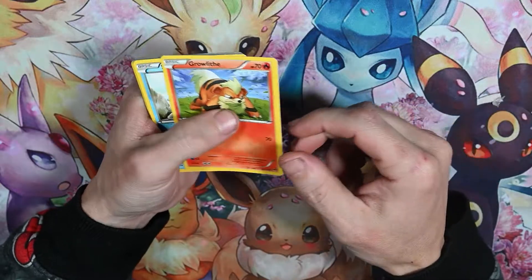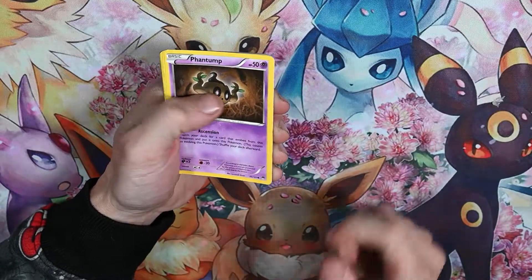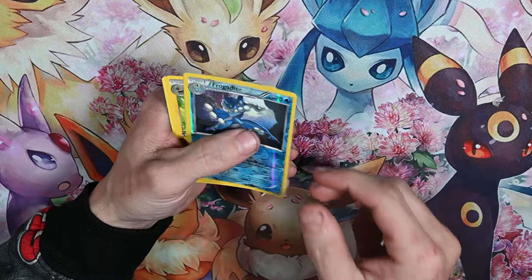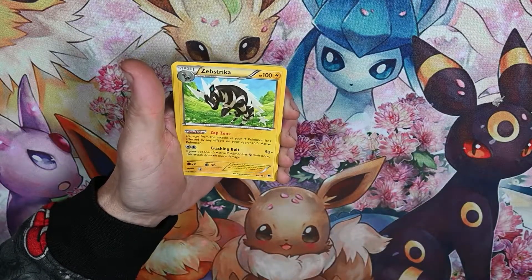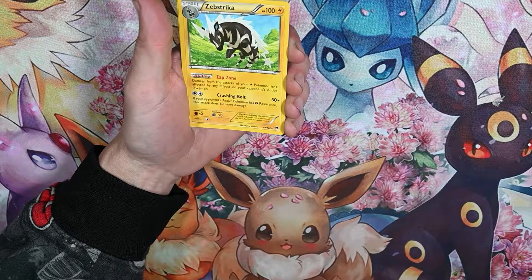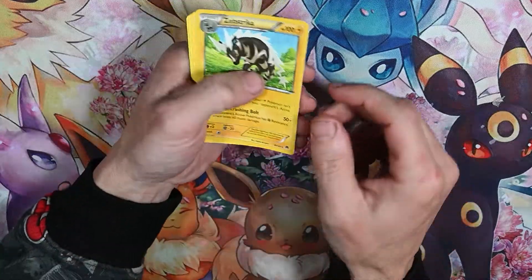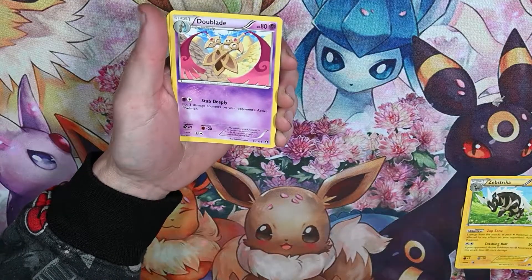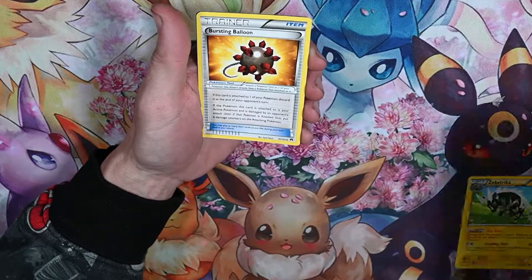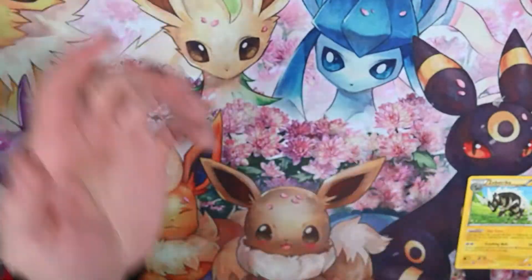A really really angry Growlithe, a Zubat, a reverse holo, and for the rare — Zap Striker. I know you guys over here in the States call it a zebra, it's not a zebra, it's a Zebra. His excuse is we don't have them in America. Durant, Durant, energy, energy, trainer — my bad, I'm just excited about opening the Detective Pikachu.